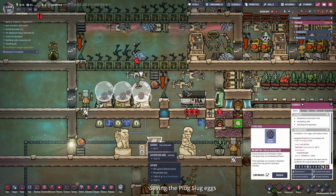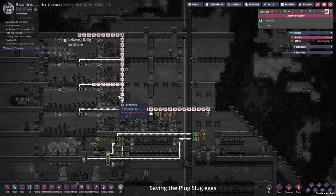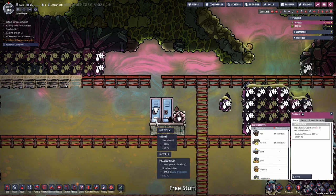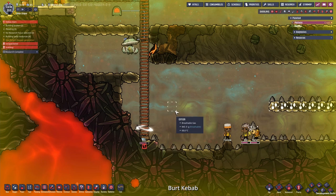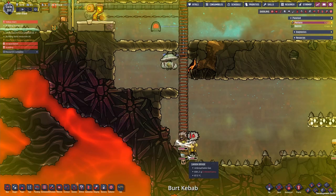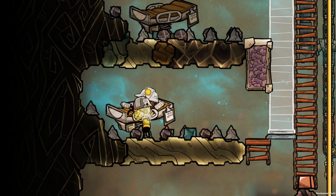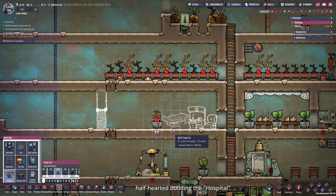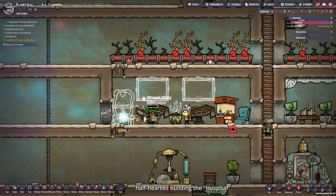The auto sweepers totally picked up our plug slug eggs so I'm going to save them by placing them in an incubator. Look at this — we got some cool vests here. So Burt and Ellie. We have another emergency — Burt seems to be incapacitated because he was sitting on a way too hot abyssalite tile. The air is 80 degrees Celsius — barely cooking. So let's save Burt and place him in a triage cot. Come on dupes, do that quickly please. I think that was the sign to build a proper hospital — not the full functionality, but just functional enough so duplicants will survive if something happens next time.